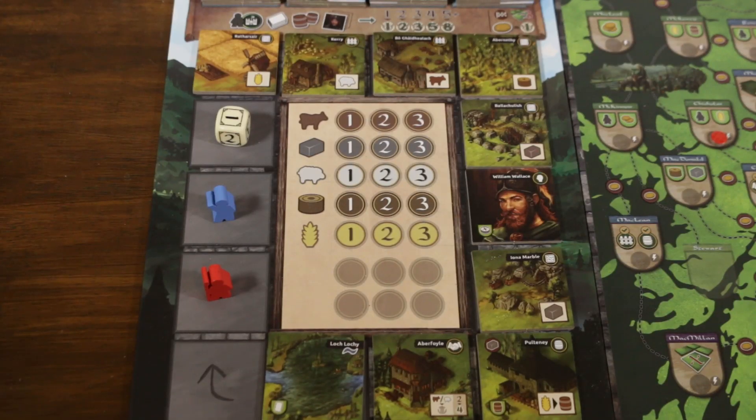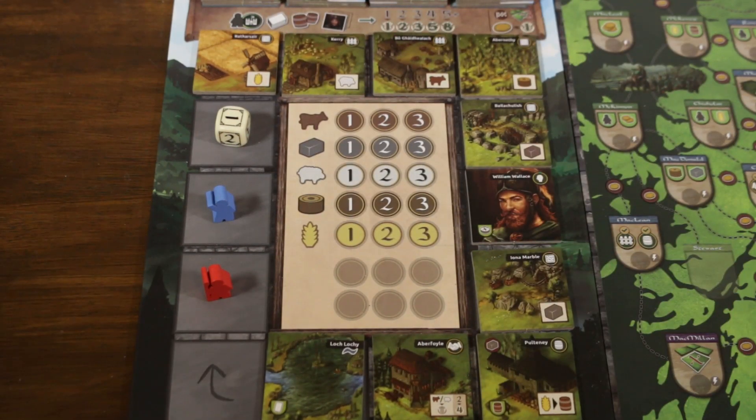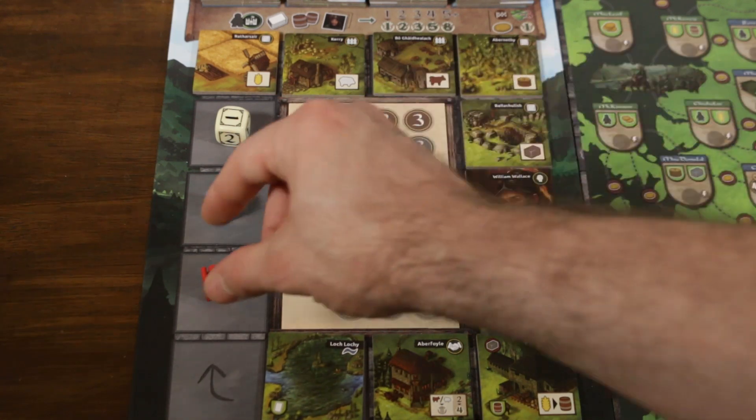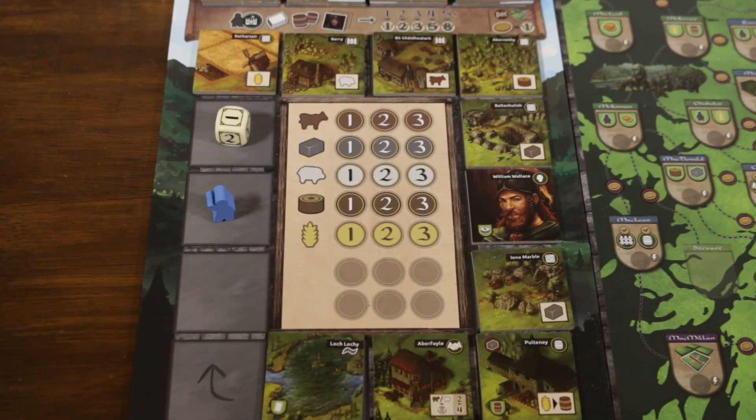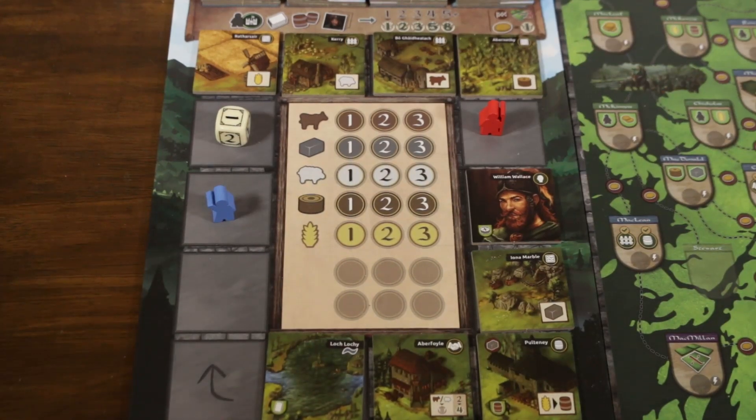Glenmore is one of those special games where player turn order is not fixed — it uses the patchwork mechanism. We have a run of player pieces and tiles skirting the rondelle. There is always one blank tile space which keeps track of where the rondelle begins and ends. The player whose piece is at the end of the track is the current player. To begin their turn, a player takes their Scotsman, places it on a tile they'd like to add to their province, and then places that tile in a valid location in their province.